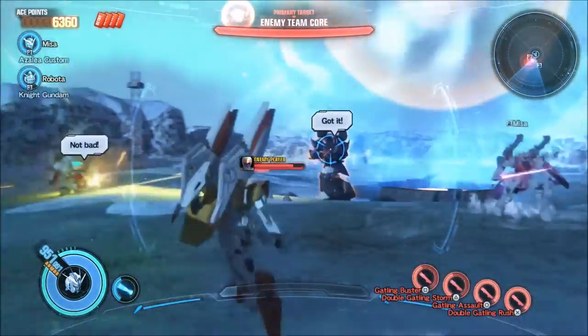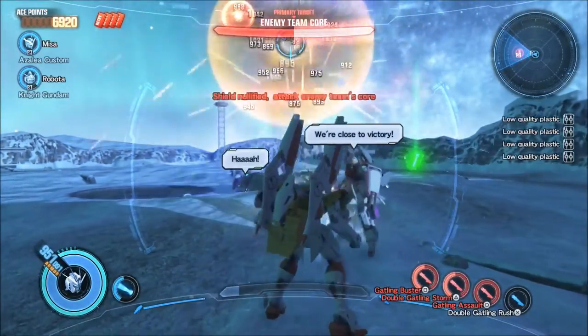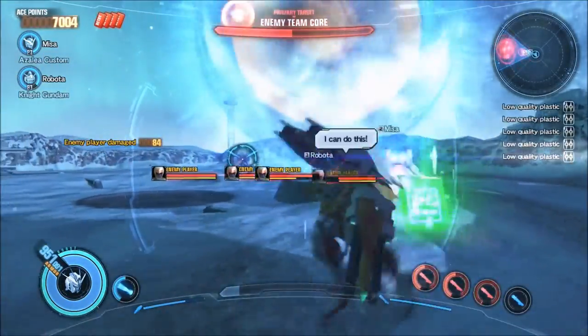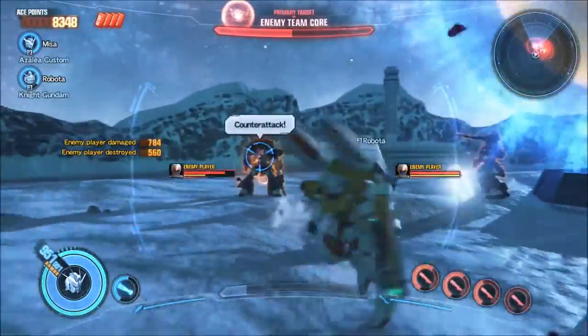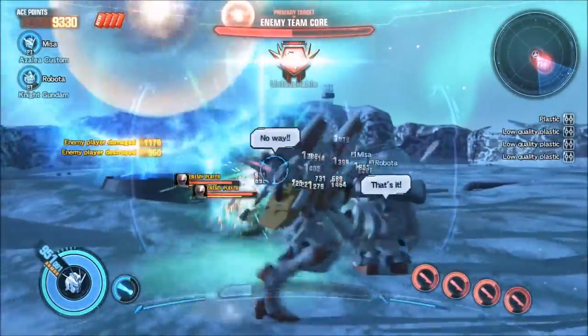He got out of the way of my beam. The thing does not have a lot of health. The shield's back up — yeah, they come back again. I'm guessing the rounds work that you keep going until a team dies and then you switch over until a team destroys a core fully.